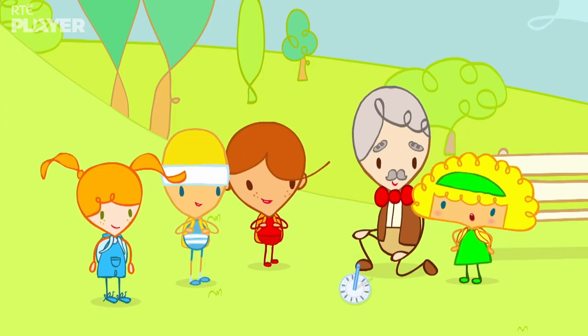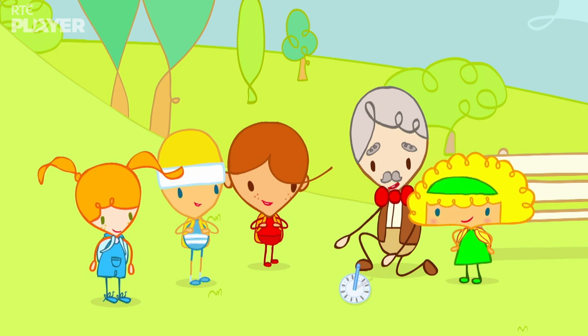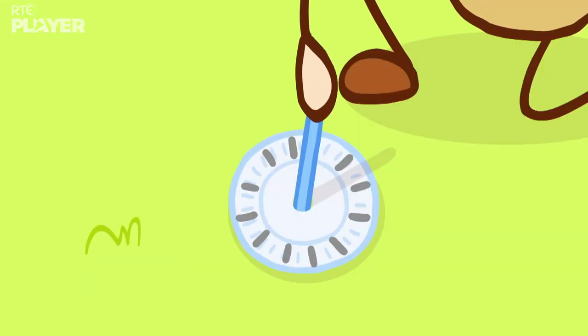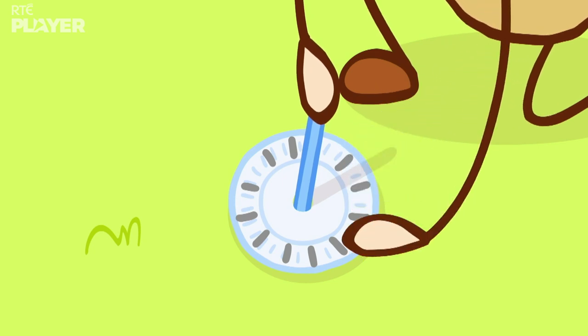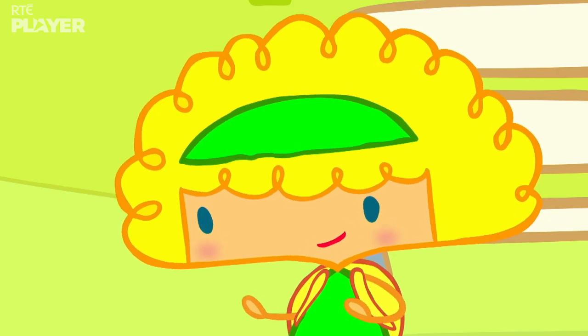But how does it work, Professor Bones? It's quite simple, really. Sunlight shines down on the gnomon, so it casts a shadow. And the shadow falls on the marks to tell the time, just like the hands of a clock. That's amazing!